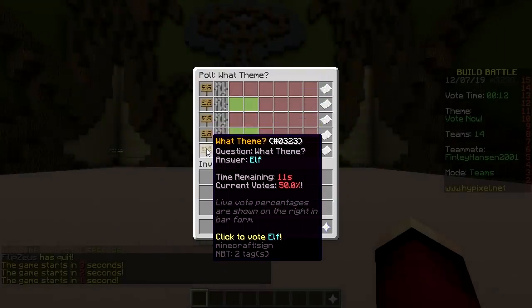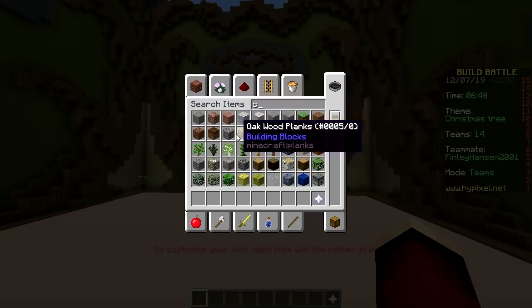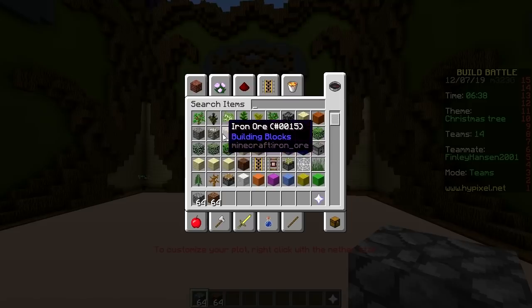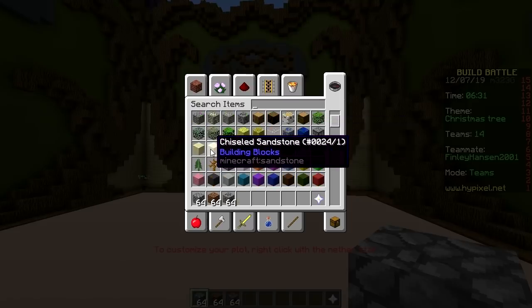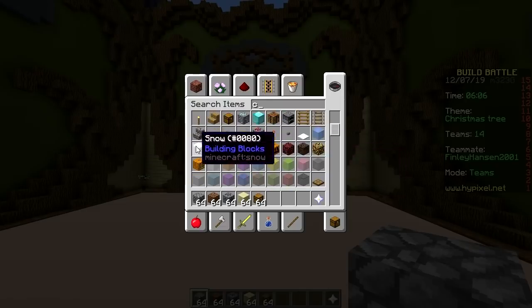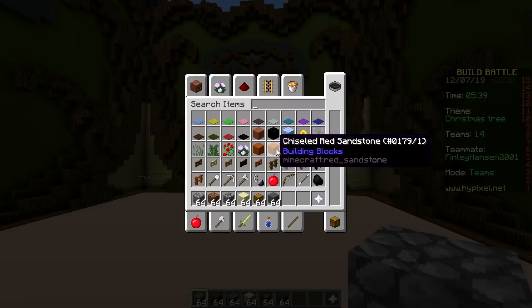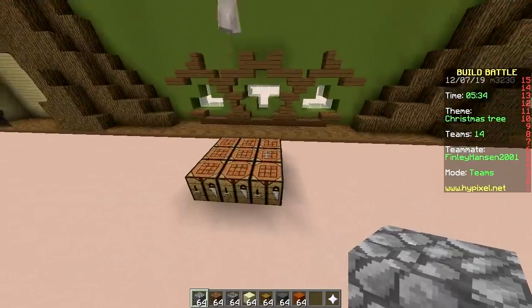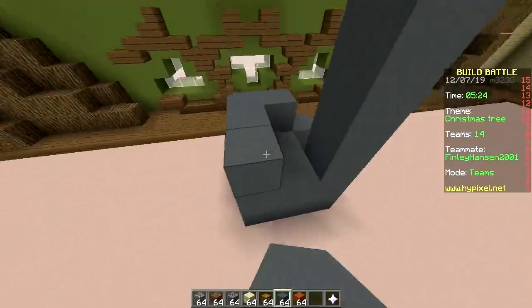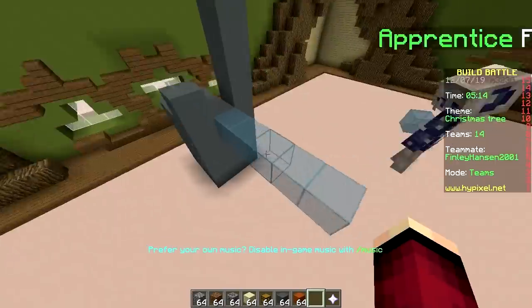The options are reindeer, Christmas tree, North Pole, snowflake, elf. We say Christmas tree. Let's see what blocks start with a C. We need leaves and wood, but we can only use C blocks. Cobblestone? That's terrible. Coarse dirt? Terrible. We need something green. Cactus? That's not gonna work. We can use coal or chiseled sandstone — that doesn't look good on a tree. Well, find me something then. Chest? We're gonna have to use cyan. We need something that looks like leaves. Hate to break it to you, but there's not a single green block starting with C.